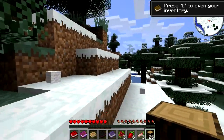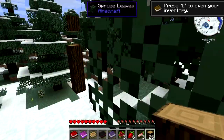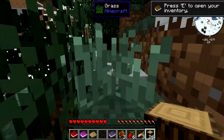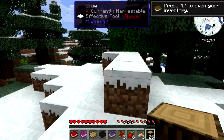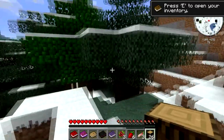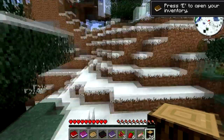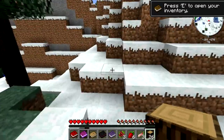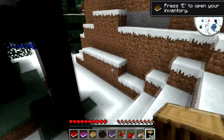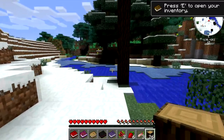I think thermal expansion is in here, so we can use lava for stuff. I'm like, dying all of a sudden and I don't know why. Oh well. Ooh, that looks like a nice place to live. Maybe I don't want to live up on a mountain though. I always go for heights, and maybe I don't want to. There's some sand over there. That's good.